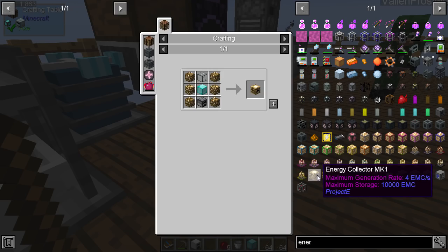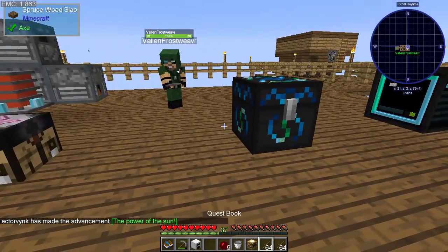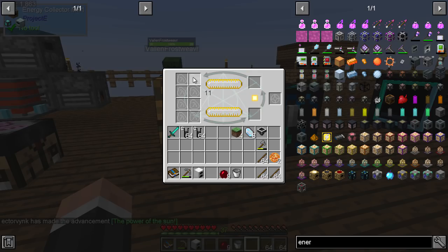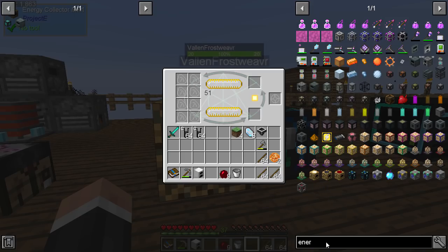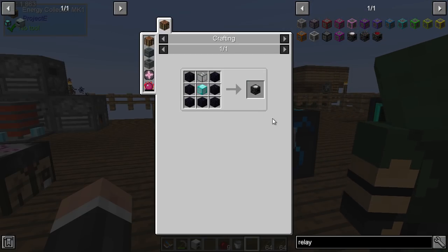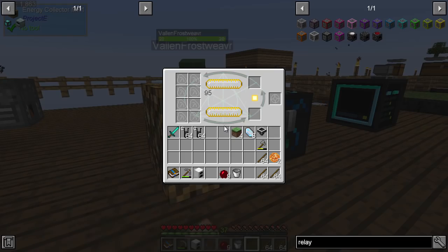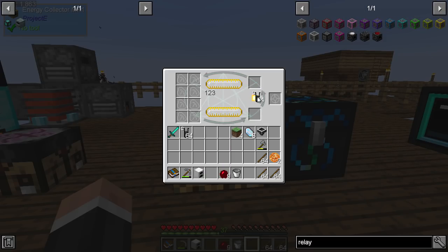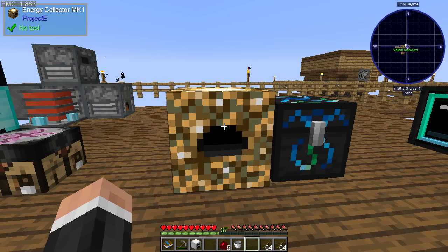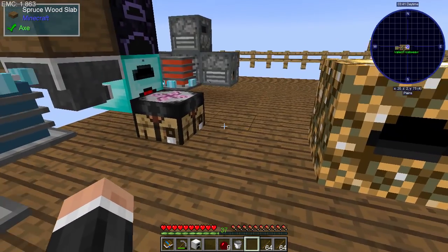Energy thing — energy collector, mark one. Now sadly I can't do anything with that yet. It does come in here, we do get EMC from it in the actual thing, but we can't put it into the chest without the relay. So I need a relay, which means I need yet another diamond block, some more glass and obsidian. So you can see where this is a thing. This is literally only to charge stuff — it's pointless without the relay. So that's my lesson. At least it's making power while you're making the relay.